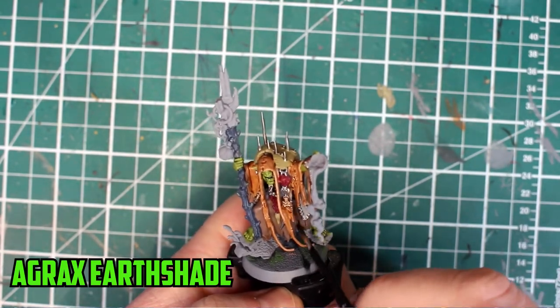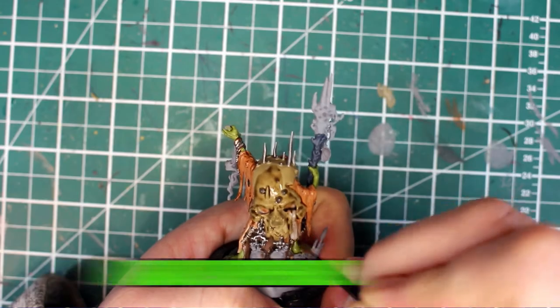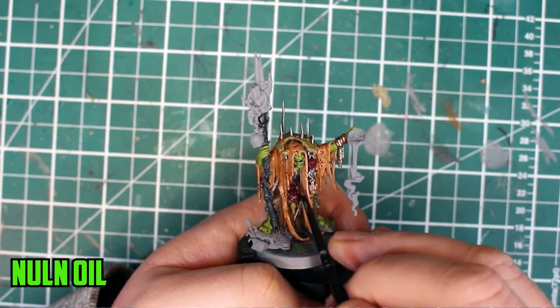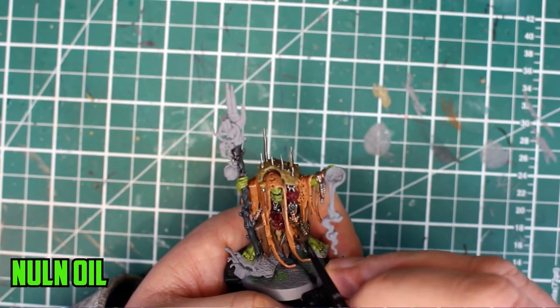Agrax Earthshade was then applied to the brown robes and the skull on his back. To darken the trinkets down a little bit, I used Nuln Oil on them, and I also used it on the chains, rivets, and the spikes on the skull.